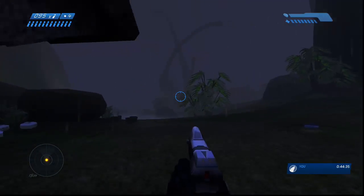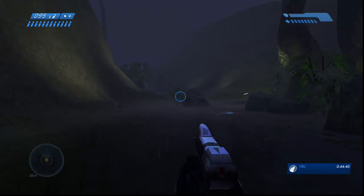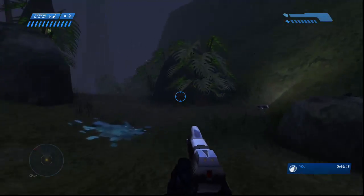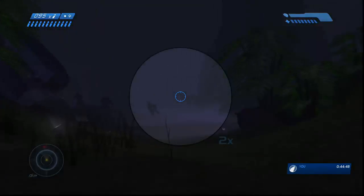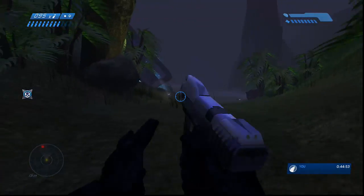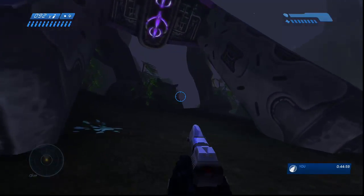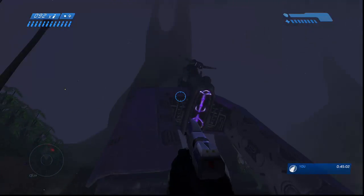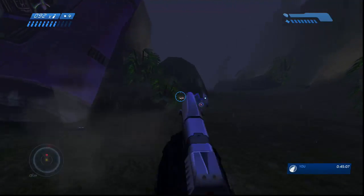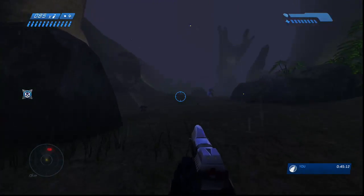This is really where it kind of goes from your friendly romp in the park killing aliens to actual Aliens the Movie. It kind of reminds me of that, approaching the complex in Hadley's Hope. It's no surprise, considering that Halo is inspired by Aliens quite a lot — I remember the development team even admitting that in some interviews. There's also a crashed Spirit dropship there, which gives you this weird feeling that something else is going down.